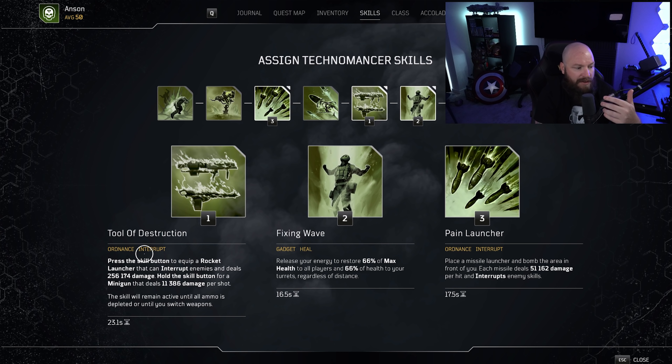We're using Fixing Wave, which restores 60% of your max health and 60% of the health of your co-op partners. It's also, as mentioned, part of that reloading mechanism. Then Pain Launcher is the third skill — this is also a skill that interrupts, so you're able to poke enemies that are trying to use skills very effectively and keep them from using those skills, which is really powerful. Each one of these missiles hits for 51k, so it's quite substantial the damage this can push out on a wave of enemies.